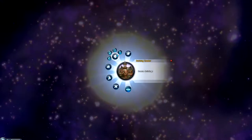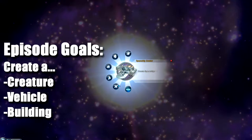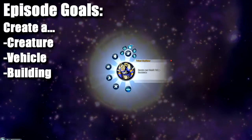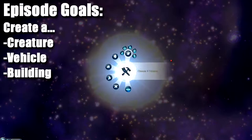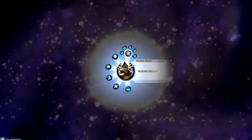So this episode will be flexible today. The video might not be as long as usual, but we might just maybe make a creature, maybe make a vehicle or something, maybe a building. So maybe that's what we'll say for the gold star today — a creature, a vehicle, and a building.